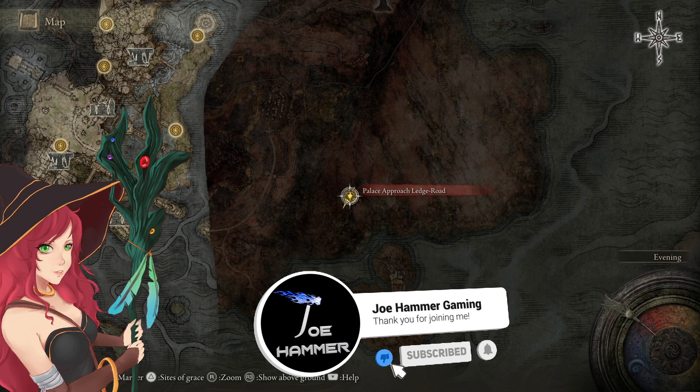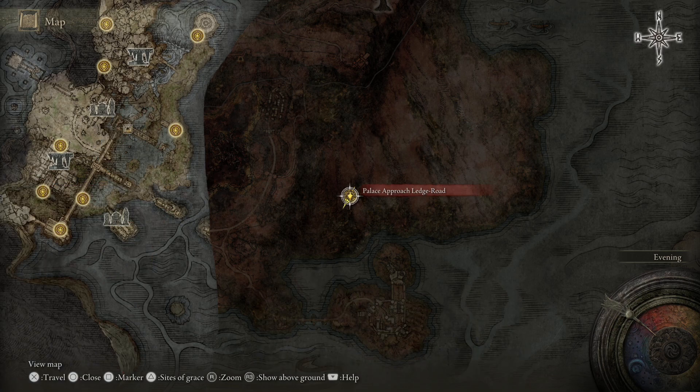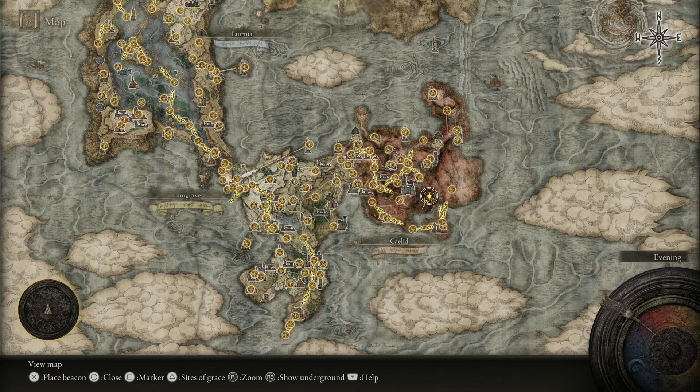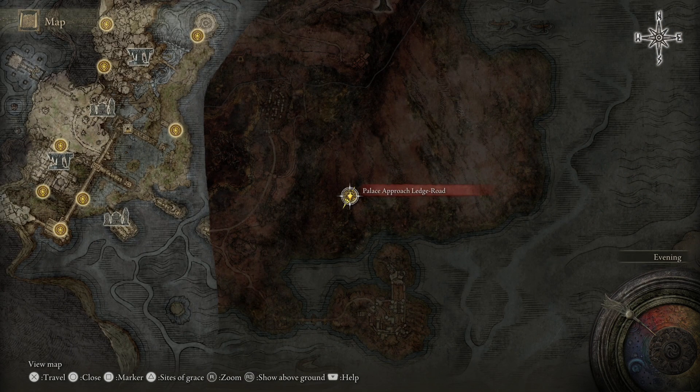Hello everybody, welcome back to Elden Ring. In this video we're going to be grabbing the map fragment for Mogwyn Palace. This is actually the last one that we need on the walkthrough, but I think a lot of people are going to look for this one because it's kind of a bit annoying to get to.